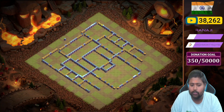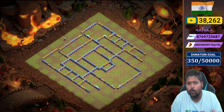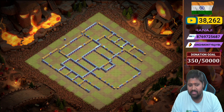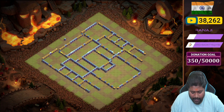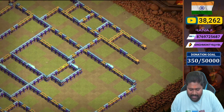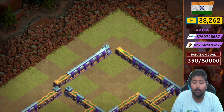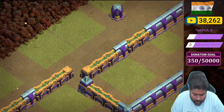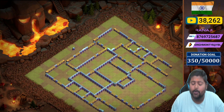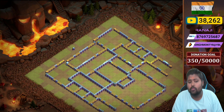Let me show you the walls of the base. On all clock-side positions — 12, 3, 6, 9 — there are a few open wall passings. On the Town Hall compartment there are two open wall passings on the left and right sides. At the 12 o'clock corner there are also two open wall passings. These open wall passings are designed to confuse opponent troops and make it hard to create a proper funnel, so you get better defense value.